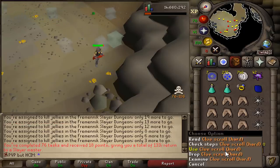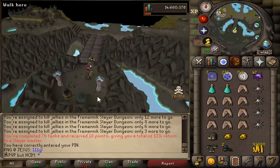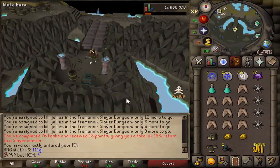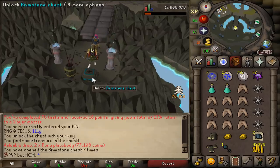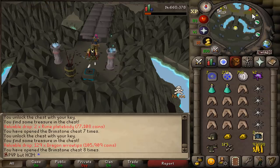We got two brimstone keys and a hard clue scroll which we are going to do right now. Two more keys - two more brimstone keys. Two rune plate bodies and dragon arrow tips from the chests.